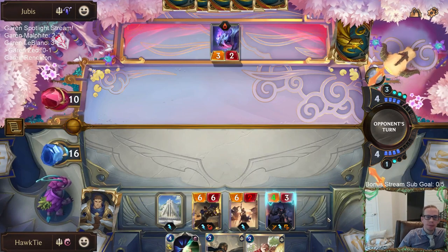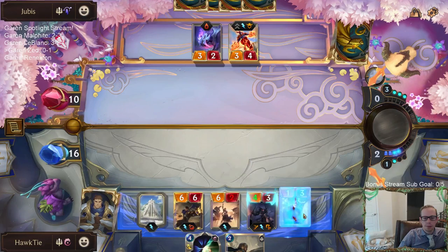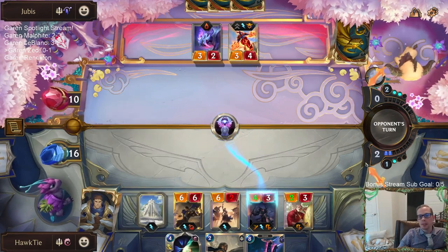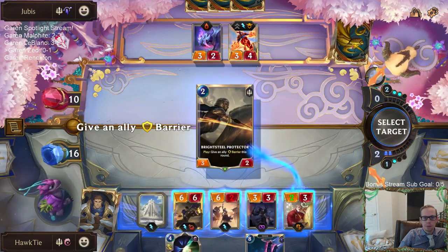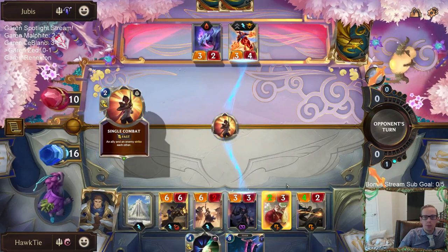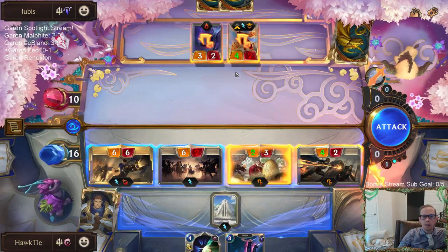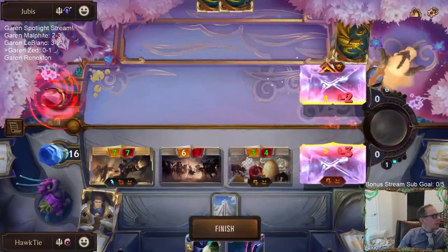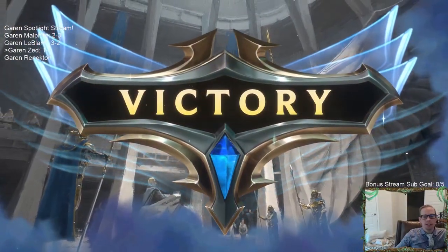That could be the double stun - it is the double stun, not Equinox. Let's just Equinox. Now they have Single Combat. That's still game. There's 13 there. One and one - that's a good win. Not an easy deck to defeat at all. Good job Garen - took down some dragons.